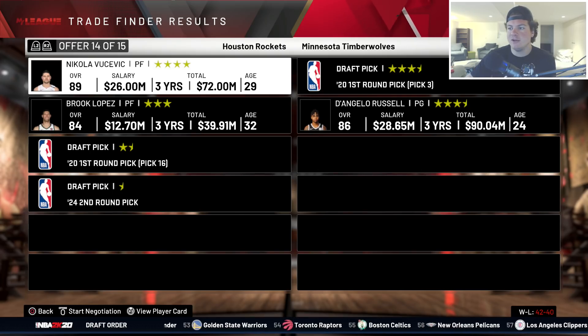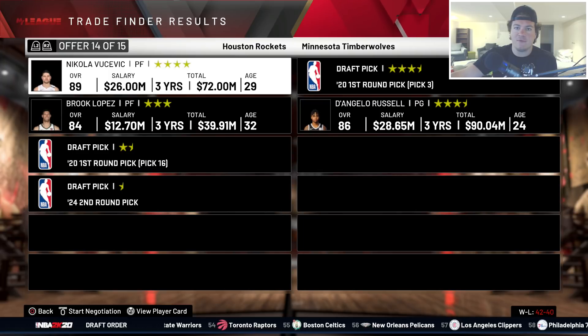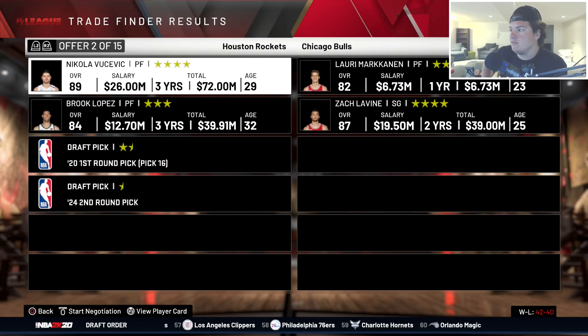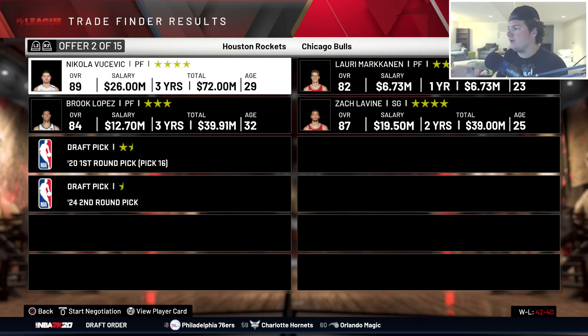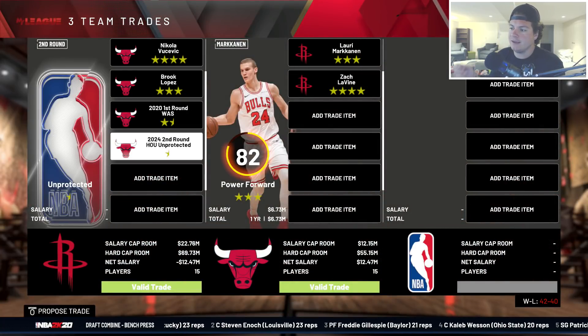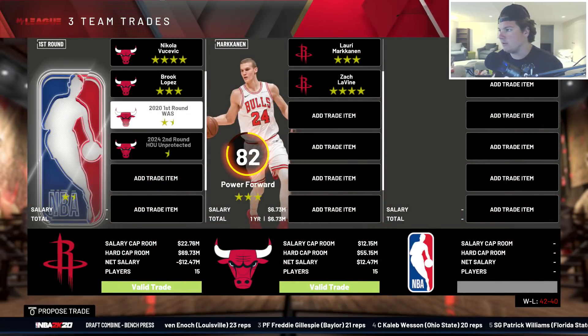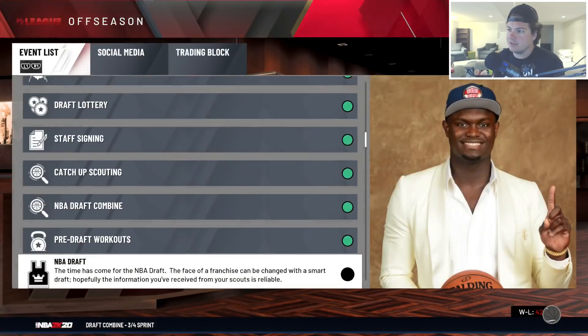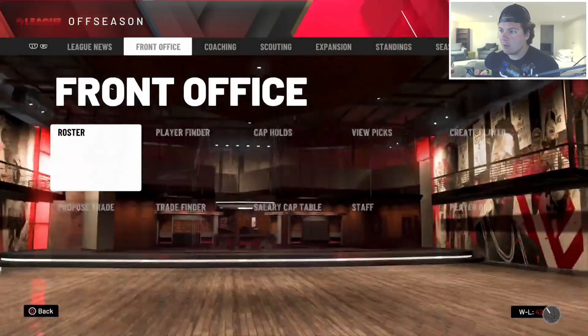The Chicago Bulls are offering me both Lauri Markkanen and Zach LaVine. It's a really tough call. I'm going to lean toward the Bulls deal because I don't often get Markkanen or LaVine and it'd be cool to try to win a championship with them. So we trade Nikola Vucevic, Brooke Lopez, our 16th overall pick, and a 2024 second-round pick for Lauri Markkanen and Zach LaVine - the newest members of the Houston Rockets.